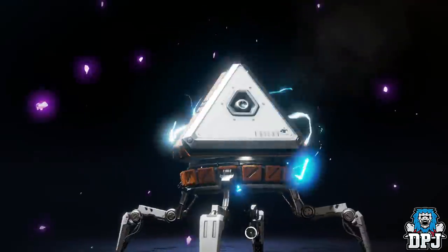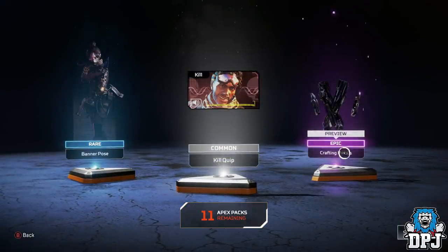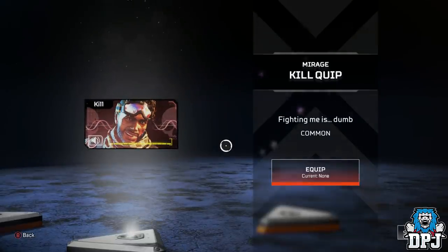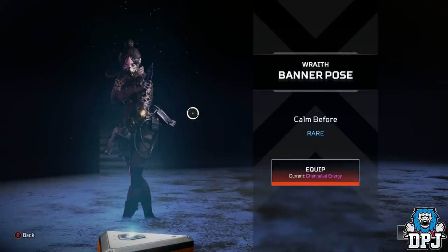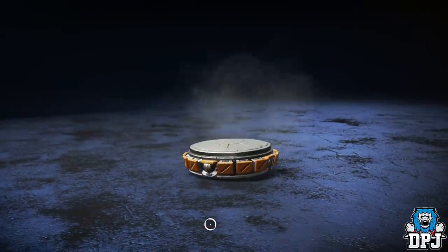I see a purple epic — crafting materials. 200 for epic? Not bad. Kill quip: 'I should have known that fighting me is...' — Prisporter — this is dumb. And then we have a banner pose. Oh, that's quite cool actually. I do like it, but it's not going to take away from my epic one I've already got.